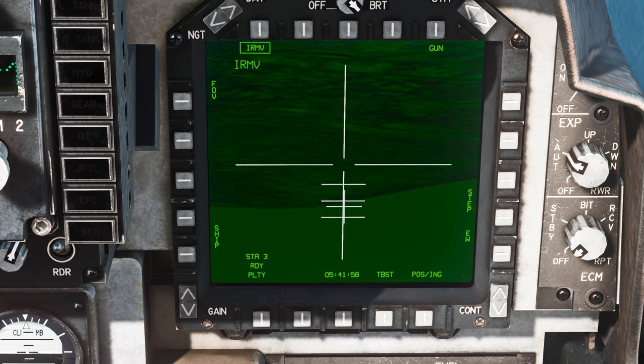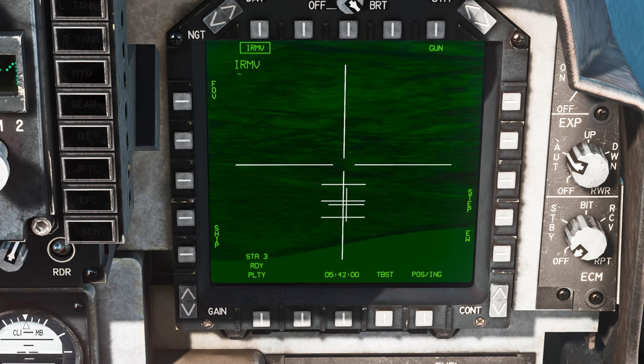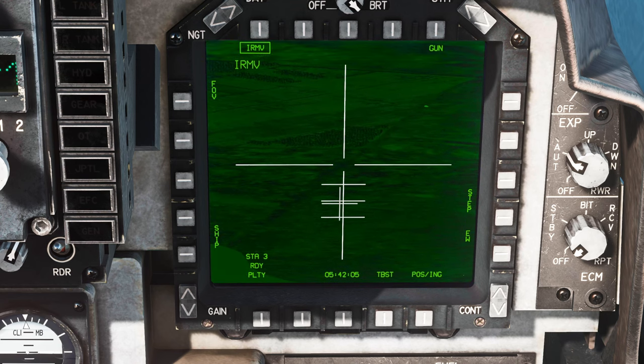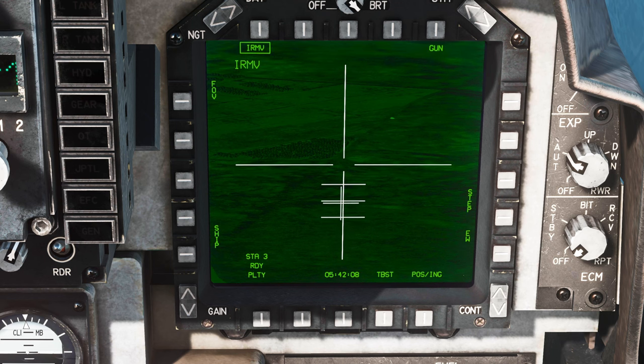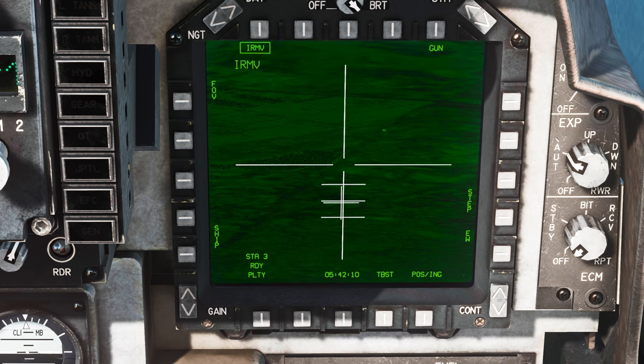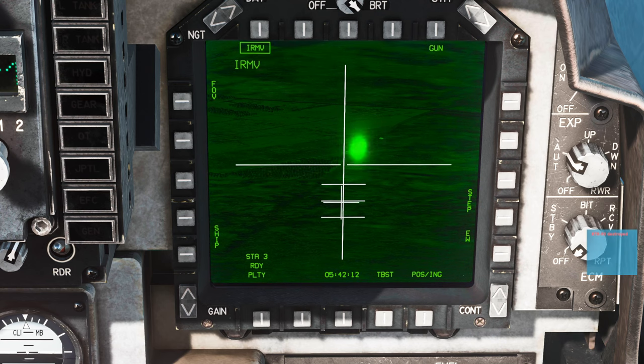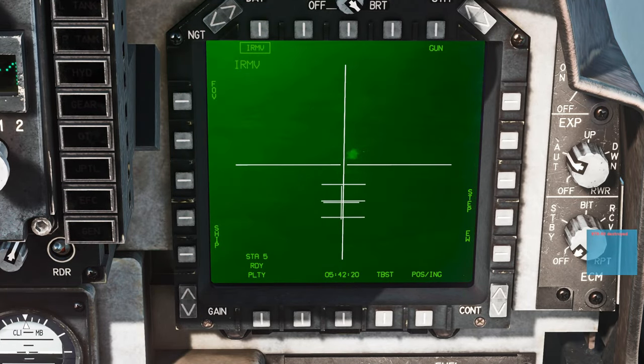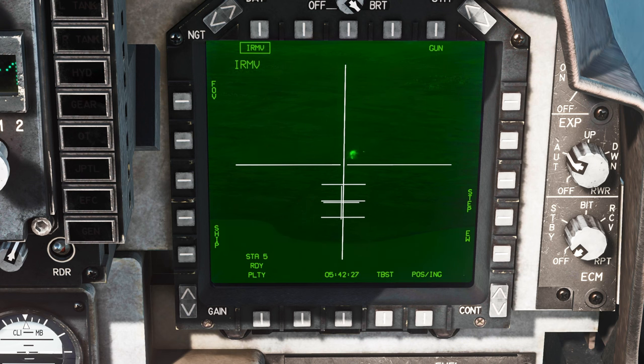I can start searching around — there should be something around here somewhere. Unfortunately it's a little difficult with the broken FLIR display, but there's one right up here. Rifle number two, and we can rifle number three off right away. We don't actually have to wait for that one to impact — we can just start searching for targets. If they're all clustered together like this it should be easy to rifle off multiple in a row because it just prepares the next missile for us right away with no extra steps in between.